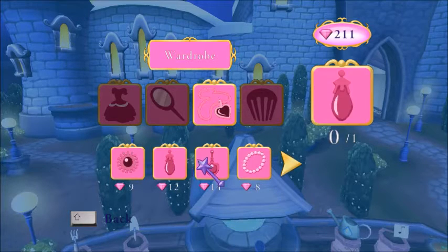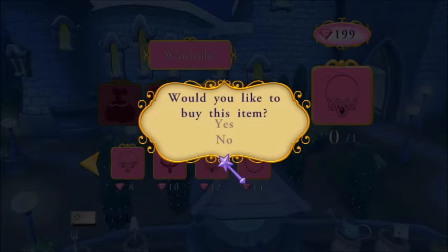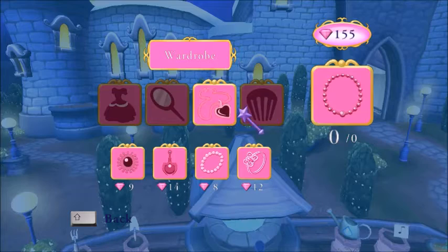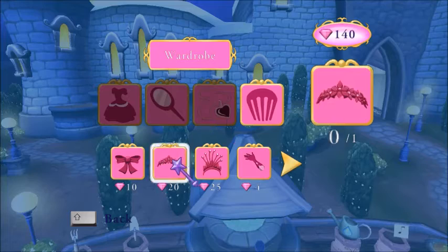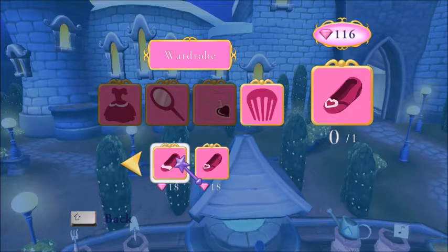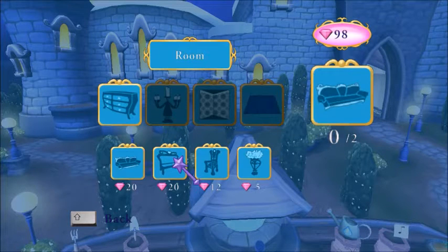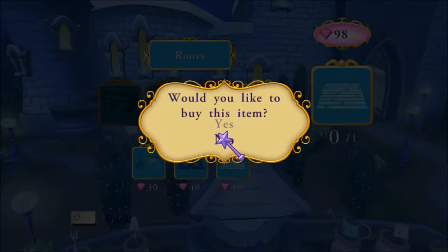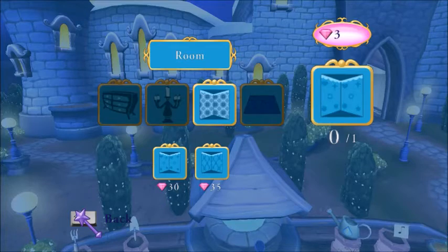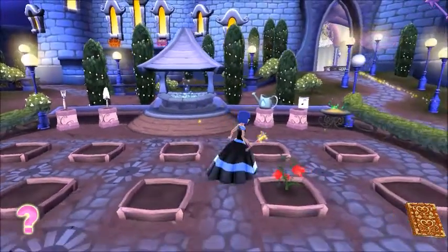I don't really need any hairstyles right now, so I'll just get this. Okay, crowns — accessories, I should say. There — now let's buy stuff for the room. We don't have much furniture yet, but at least we can change the wallpaper.